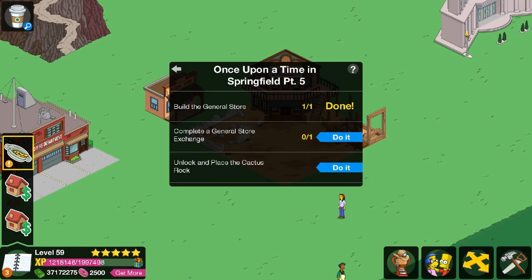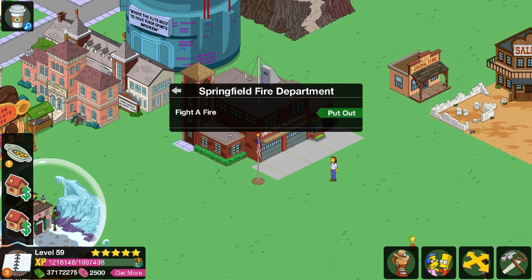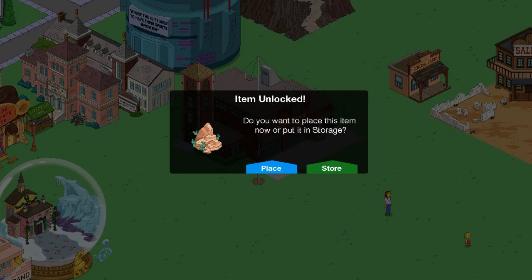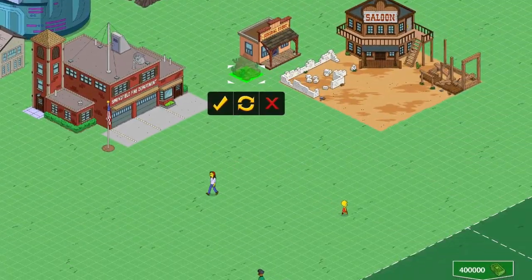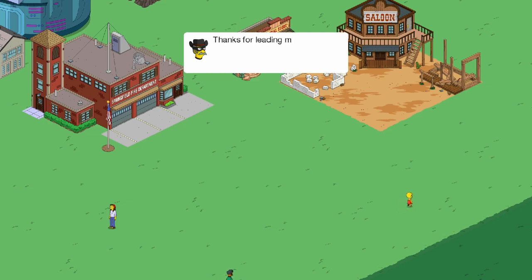Complete a general store exchange. Unlock and place the cactus rock. I think the best way is probably the smaller ones, but with the larger ones it probably ends up being more of a discount. I'll go with the small one. There we go — oh god, I'm not clicking the right stuff. Okay, there we go. Let's place it down — little rock thingy, pull it up beside the general store. Saloons, brawls, and opportunistic merchants — I can't imagine anything going wrong now. 'Thanks for leading me to your home, you bubbling elf. Now give me all your cash, 4K ultra-thin internet-ready televisions and whiskey.'